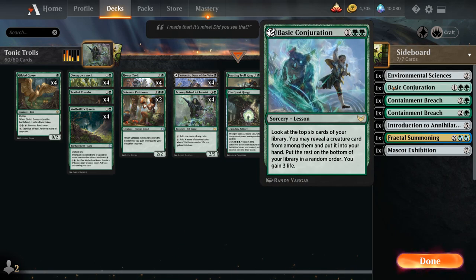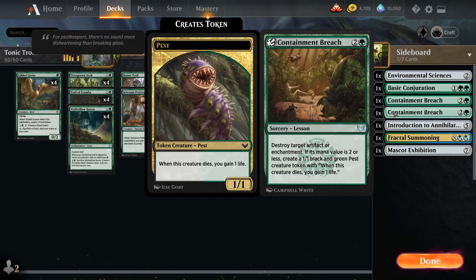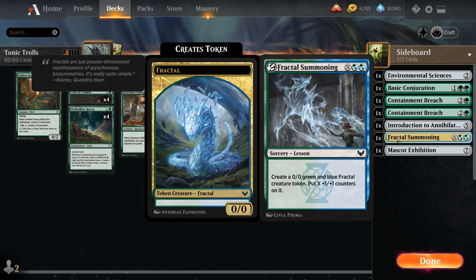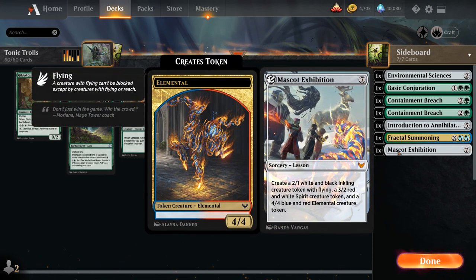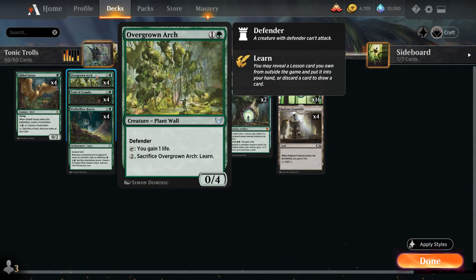We've got Basic Conjuration which also gains life and can find a creature, 2 copies of Containment Breach as artifact and enchantment removal, Introduction to Annihilation as an expensive removal spell, Fractal Summoning as a nice mana sink, and Mascot Exhibition to make 3 different creatures for 7 mana. For the most part, we're happy to keep Arch in play and gain life to enable our various synergies.